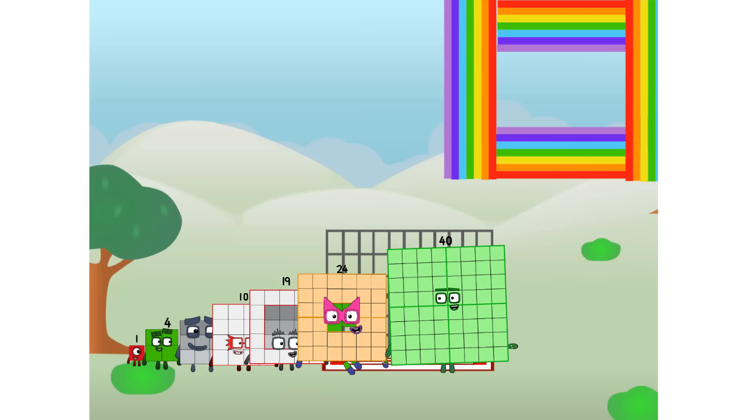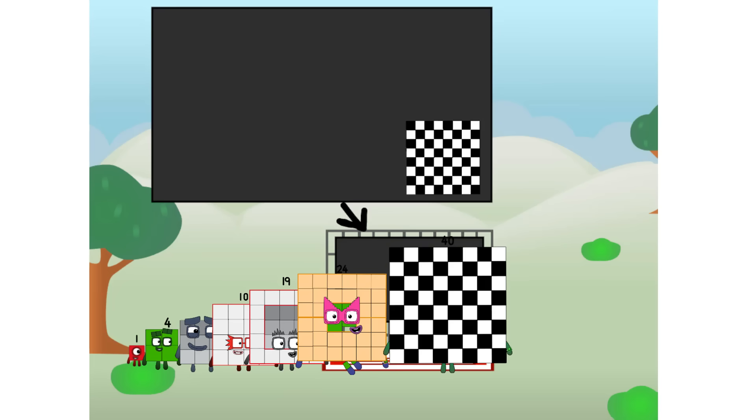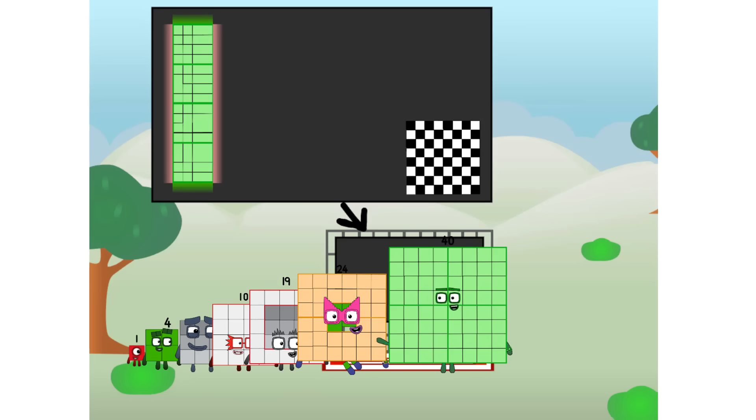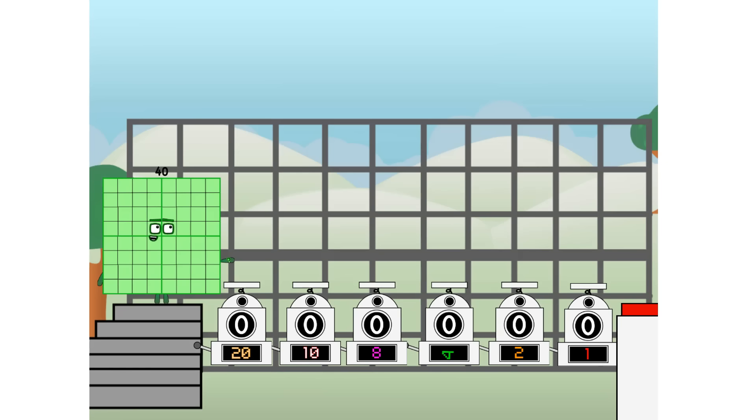Ah, there you are. This way — I've got so much to show you. I am 40. And I can be a strong square, a chess board, a super rectangle, 8 octoblocks, or even a super cube. But today I want to show you a little trick I call Binary Boosters — using the power of doubles to send any number flying.